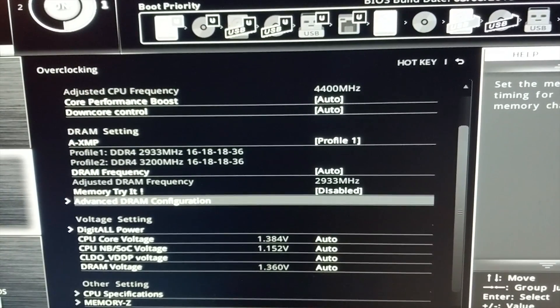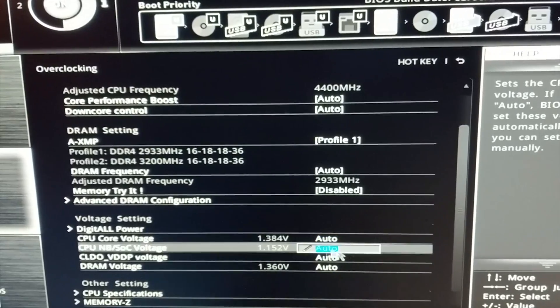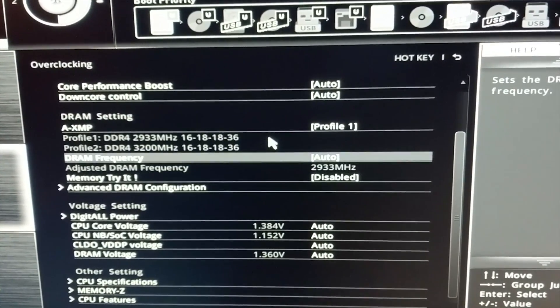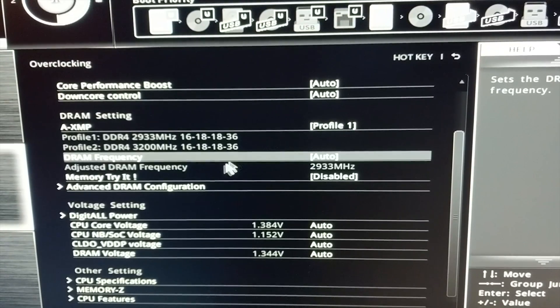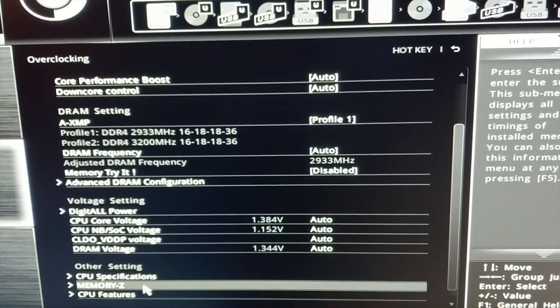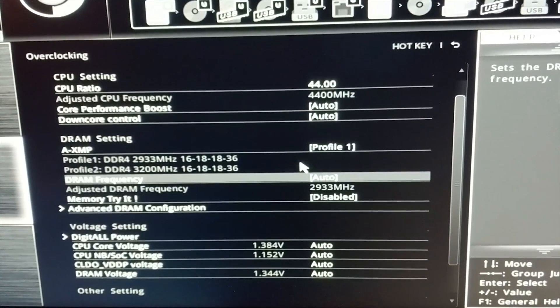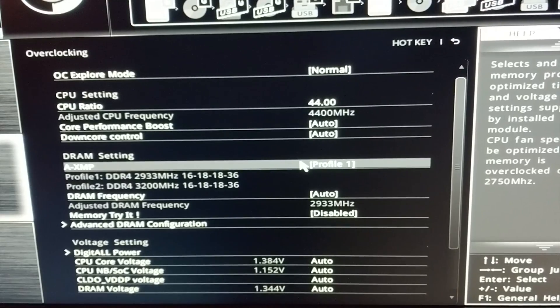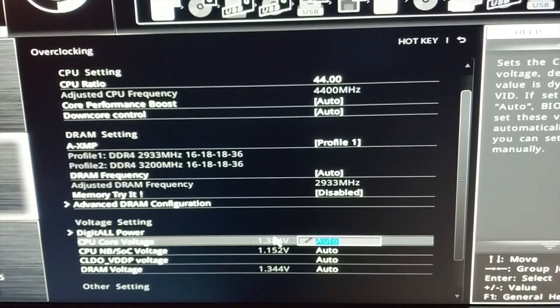This is normally what your BIOS looks like for overclocking — you have things like CPU voltage, your core clock speed, and your RAM speed. PC Simulator is going to be much more simplistic than this, because in the real BIOS you also have control of things like your SOC voltage, load line calibration, and RAM timings — all things you'd mess with for more in-depth overclocking, none of which PC Simulator actually has.